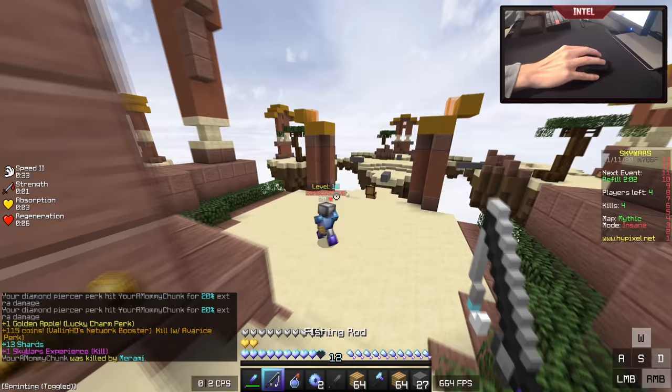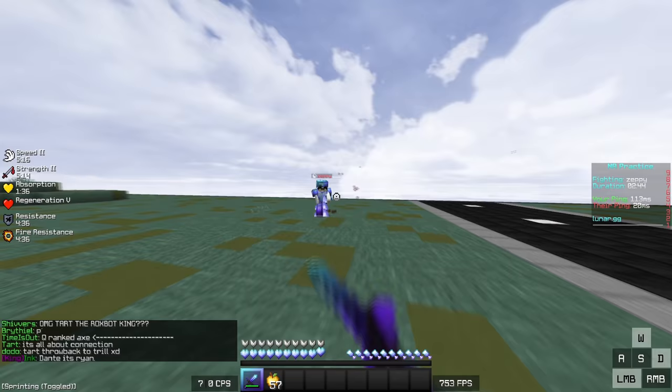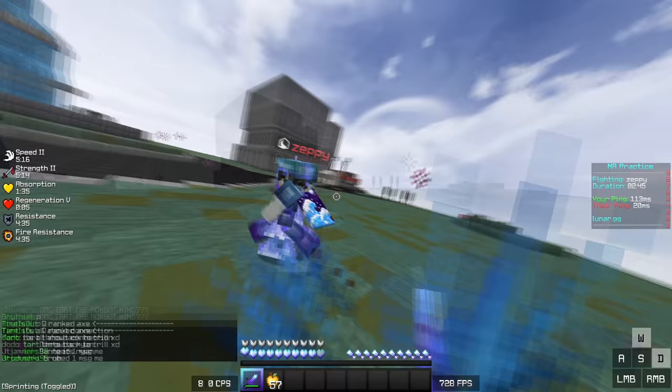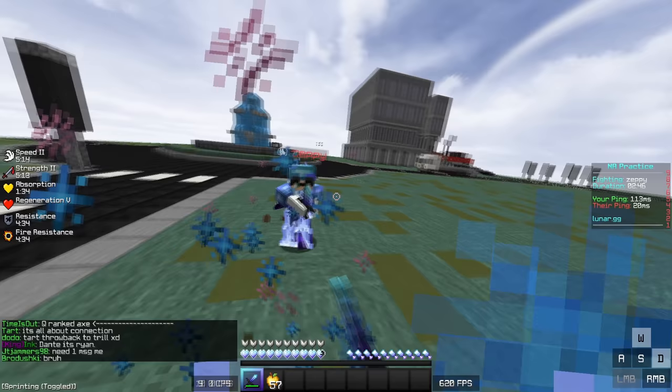The last thing I want to mention about clicking is consistency. While you're fighting someone, you never want to stop clicking. If you're fighting someone and you stop clicking for even half a second, that could lead to them comboing you, so you really want to focus on always clicking your mouse while you're in a fight.